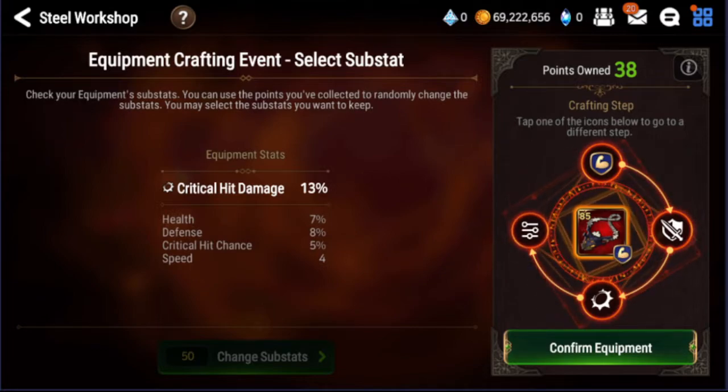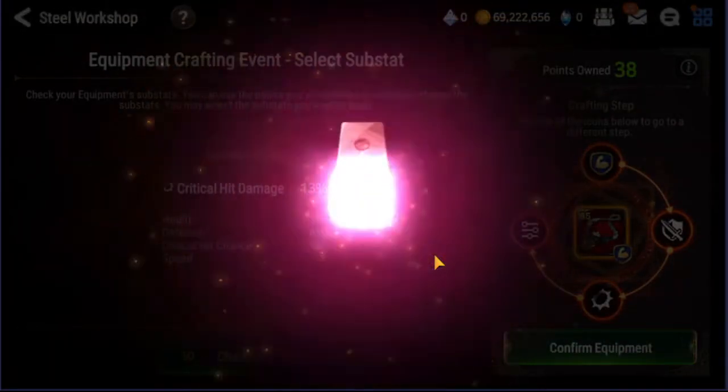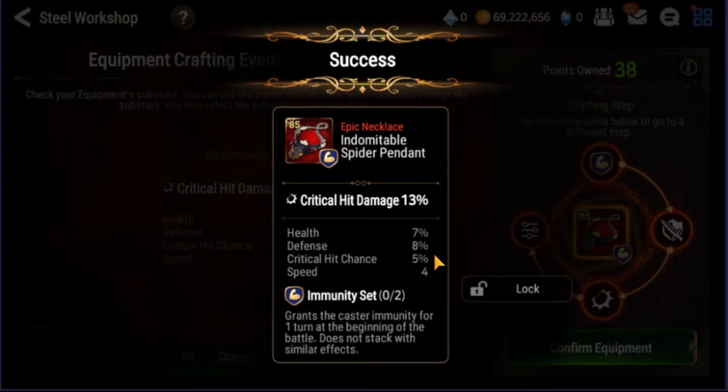If I wanted a 100% damage piece I'd go max roll attack percentage, but that's not what I'm looking for right now. Those attack pieces are what most people are always hunting, but in this case you're not always hunting down a bruiser piece like this. I'm just gonna lock this in, roll it, and after that I'm probably gonna go start crafting gear.